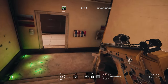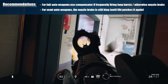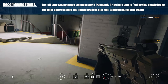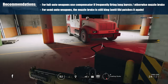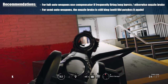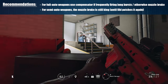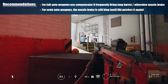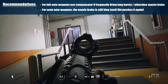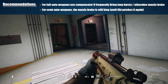So to the final conclusion: yes, the muzzle brake has suffered a bit of a nerf — it was never meant to be as good as it was when it was released. When it comes to controlling fully automatic weapons, I think the muzzle brake is still a very viable option, especially if your playstyle is mostly focused on short controlled bursts. But if you're using a semi-automatic weapon, pistol or rifle, in terms of recoil control, the muzzle brake should always be your number one choice.